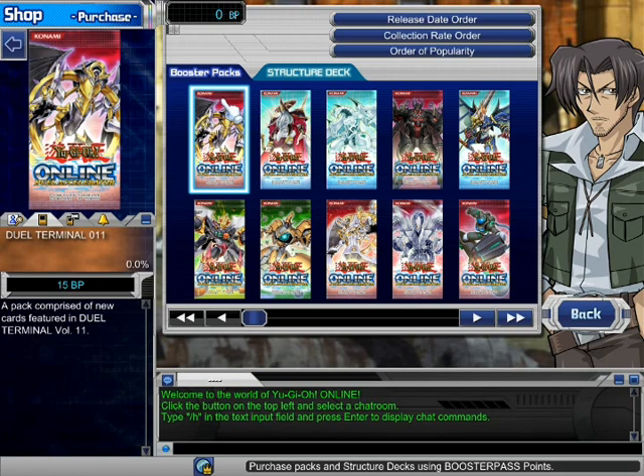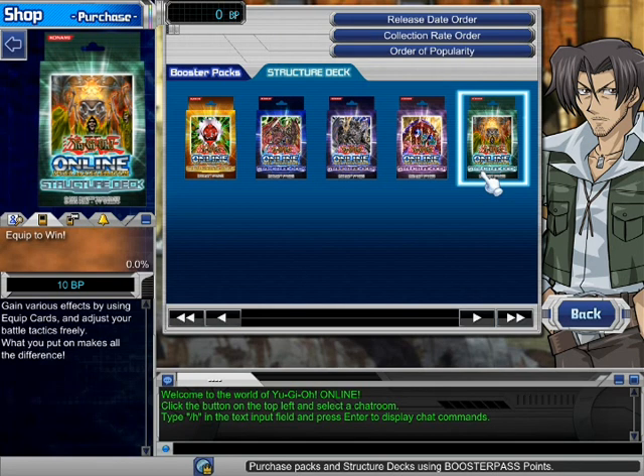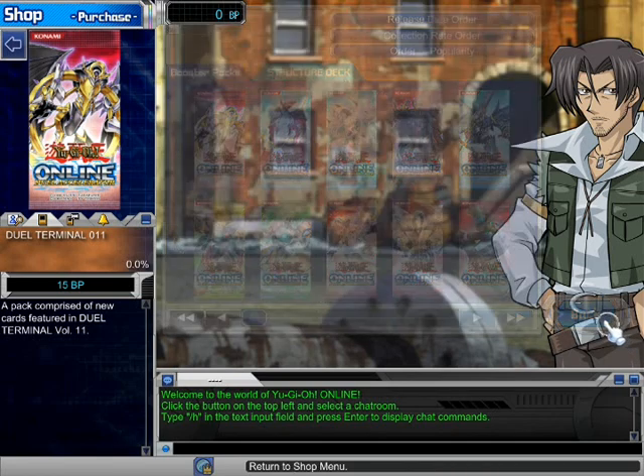For beginners, first get structure decks, then if you want tradable cards you have to buy packs. Structure deck cards aren't tradable — you can't trade them, you can only use them. But with packs, you can trade the cards. If you get a valuable card you can get many cards from it. So each pack has five cards; one pack is 15 BP, two packs is 30 BP, and with 30 BP you get 10 tradable cards total.